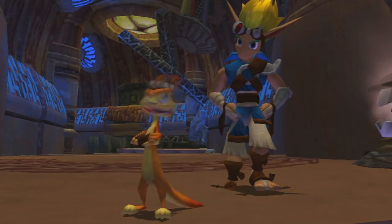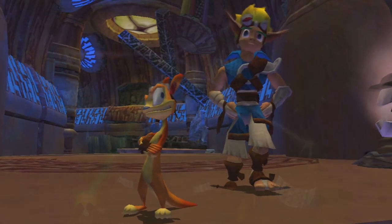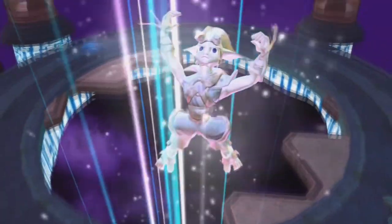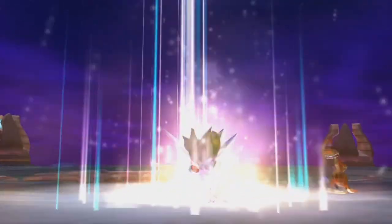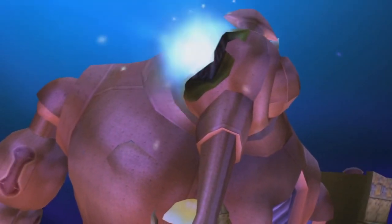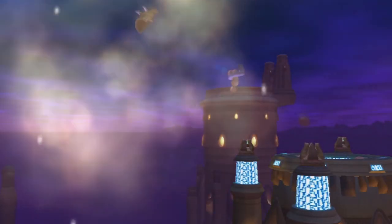Now what is white eco? White eco is the power one gains by combining, channeling all four types of eco: yellow, green, blue, and red. We clearly saw this when Jak was facing Golen Maya, the precursor robot. So that right there tells us that white eco is pretty rare.